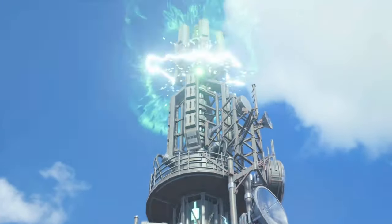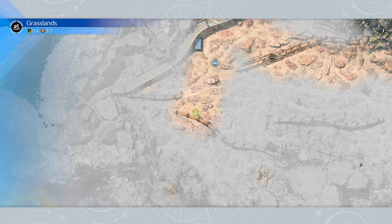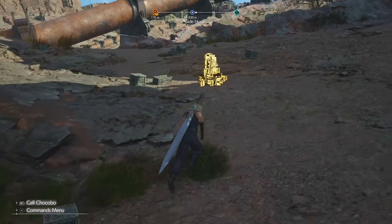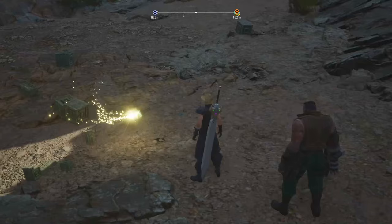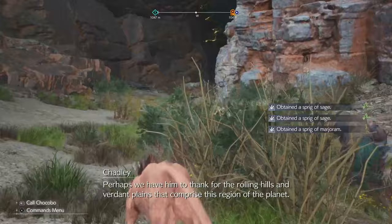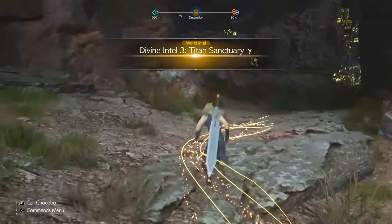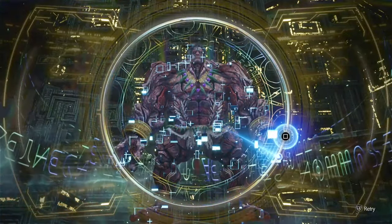The last Titan Sanctuary will appear on your map after activating the sixth Remna wave tower, which is south west of Khan. Head south of the Remna wave tower and along the right side of the pipeline and you will find one of the glowing crystals. Hit this and follow it into the gorge where you will find Titan Sanctuary Gamma. Complete the puzzle and you will get the third and final divine intel.